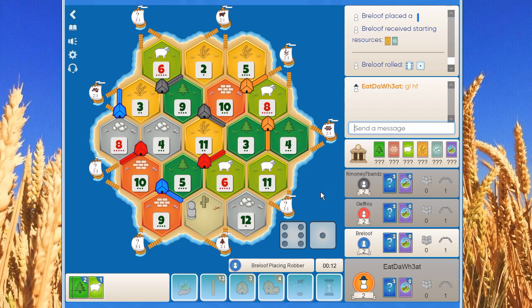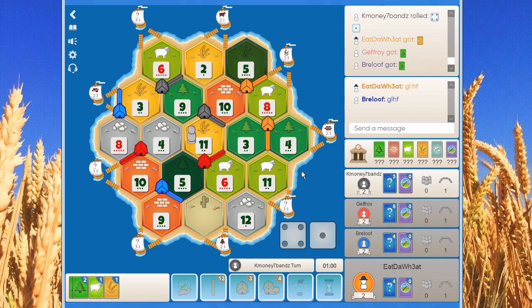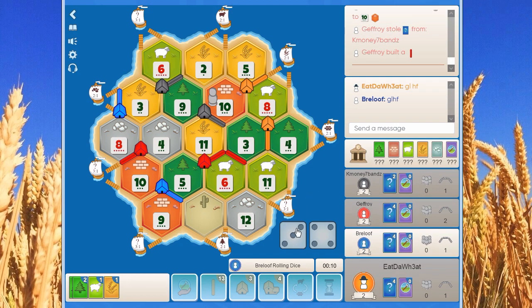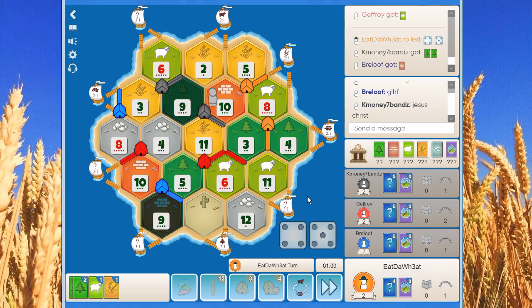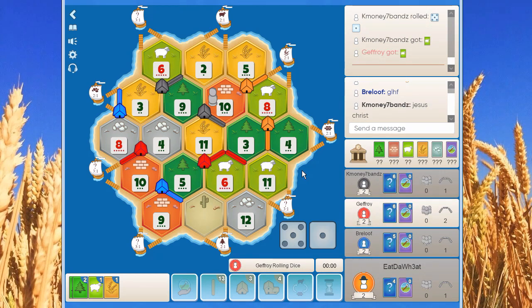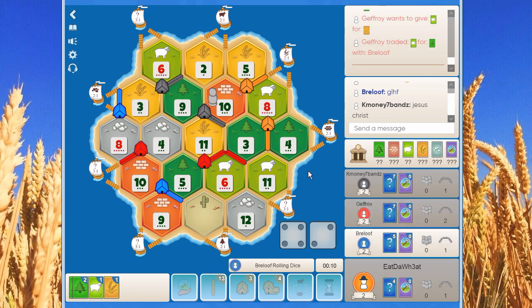Good luck and have fun everyone. First roll of the game is a seven and blue blocks the eleven wheat directly from black. Not the best setup — we should be careful with red because they have all the ore, and blue is lacking sheep. Everyone else has good sheep. Red built the first road of the game. Nine rolls and black gets two wood for every nine. Another six and another six — quite a lot of sixes this game, so everyone has sheep.